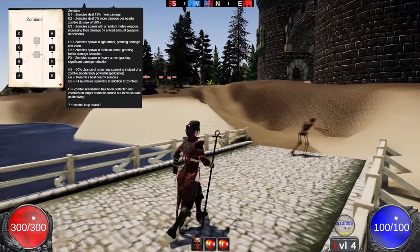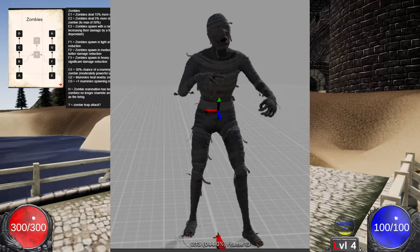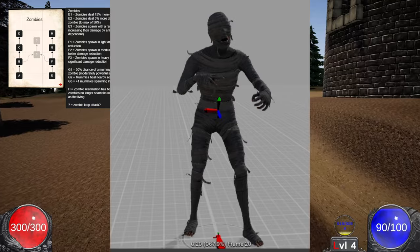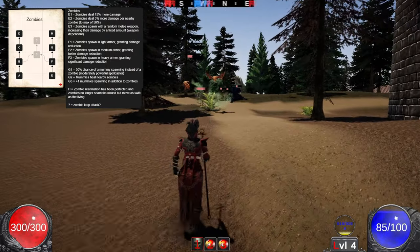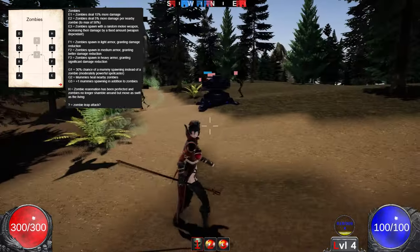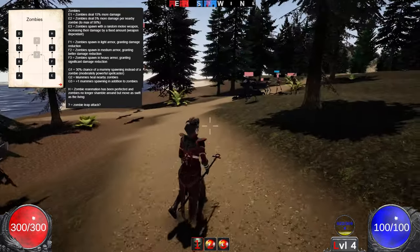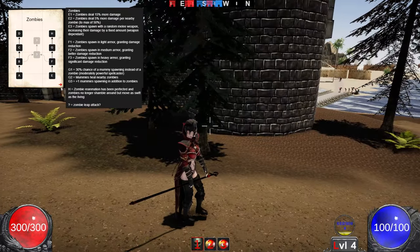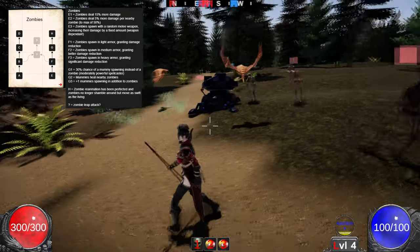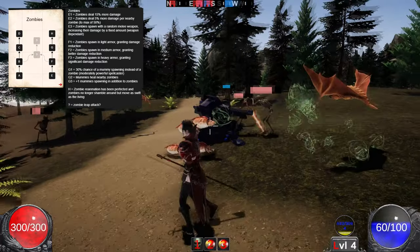After that, there's a 30% chance of a mummy spawning in instead of a zombie — you can see the mummy here in this little picture. The mummy is like a spellcaster, throwing dark bolts and dark magic at enemies. If you upgrade that level again, it will start to heal nearby zombies. And then for the final level, it spawns a mummy as an extra minion rather than a 30% chance of taking a zombie slot.